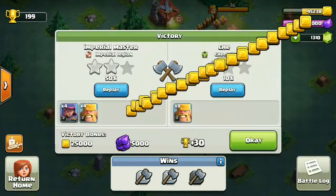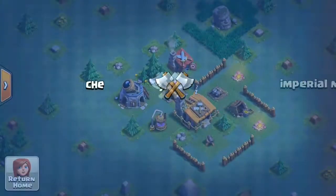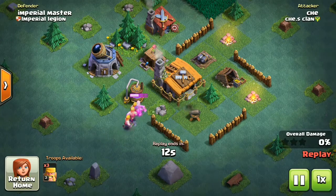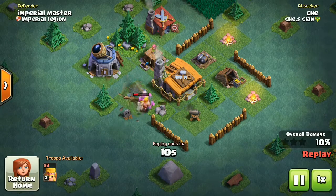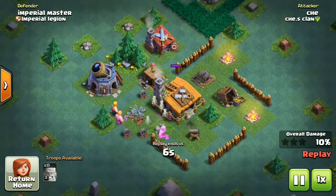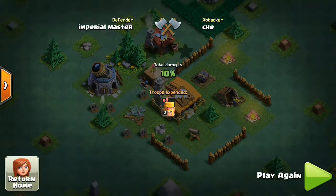We have victory again guys! A new achievement - 'Unbuild It'. He's got 10 percent, that was even worse than the previous one. Let's see his replay. He spawned all his barbarians at one place, thinking he could take the town hall, but all three of my defenses are actually wrecking his barbarians. He's just got 10 percent.